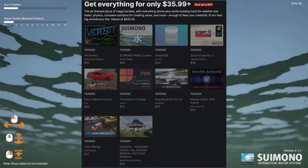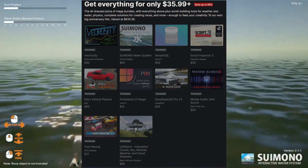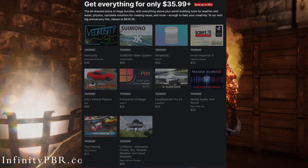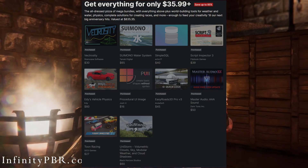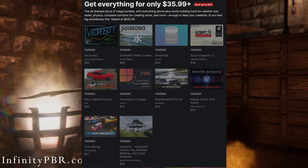And with 32 euros or more you'll get Vectorosity, the Water System, Simple SQL, Script Inspector, Eddy's Vehicle Physics, Procedural UI Image, Easy Roads Pro Version 3, Master Audio Triple-A Sound, Tune Racing, and the UniSky Volumetric Clouds, and more.